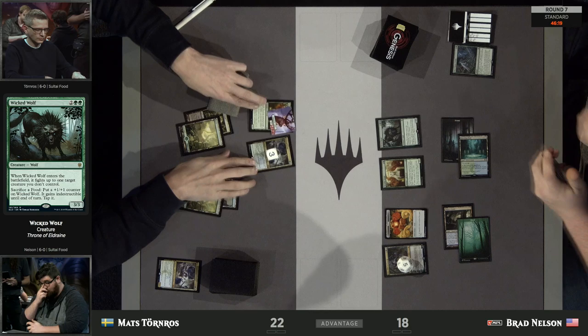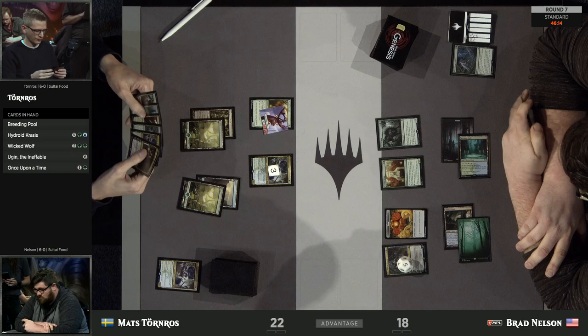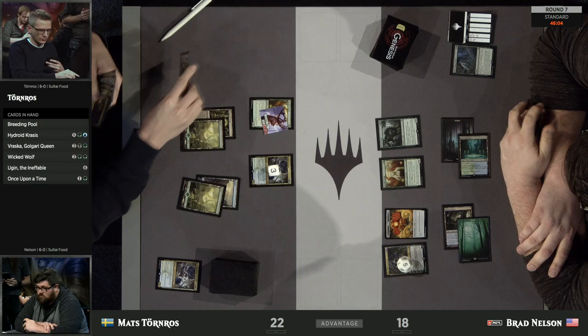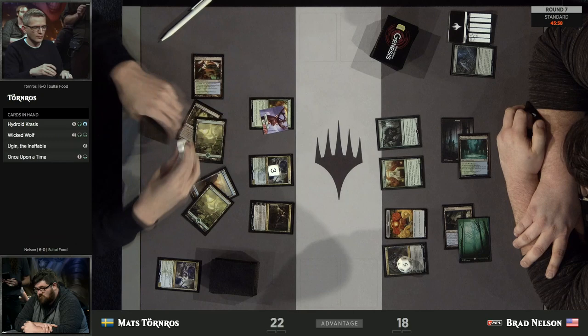Brad chooses not to get the 3/3 Krasis off the battlefield, but instead gets the 2/2 as a blocker and turns the Paradise Druid into an Elk to try to shut down Tornros's mana. Brad ends up getting an untapped Wicked Wolf with a food token at the ready in exchange for taking out the smaller of the two Krases.